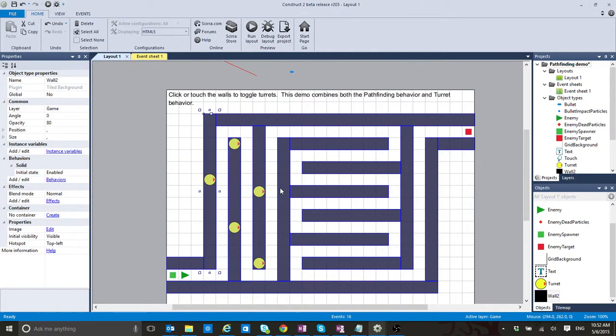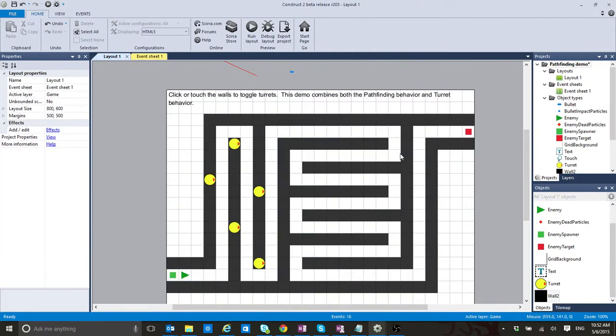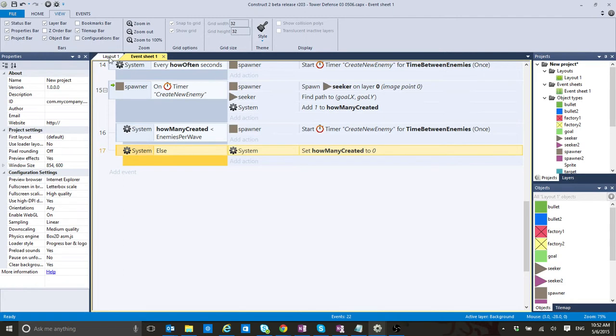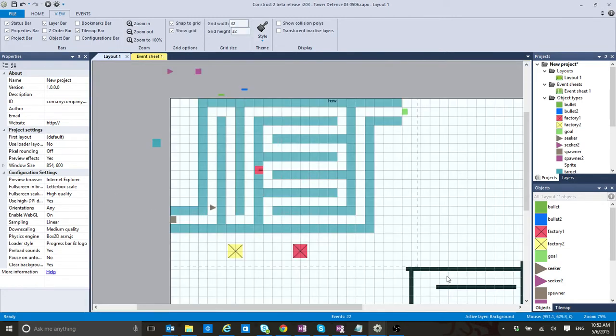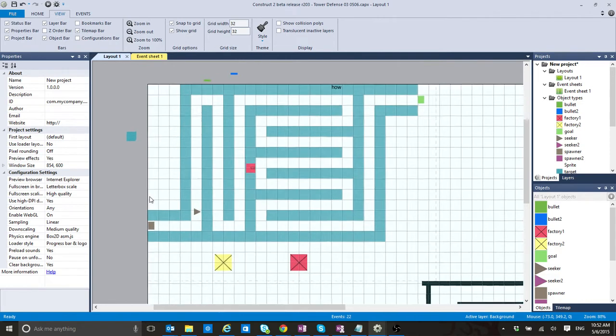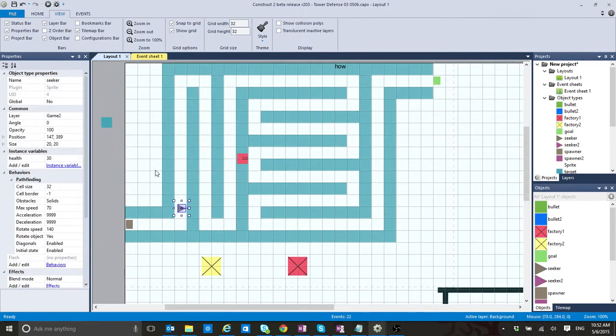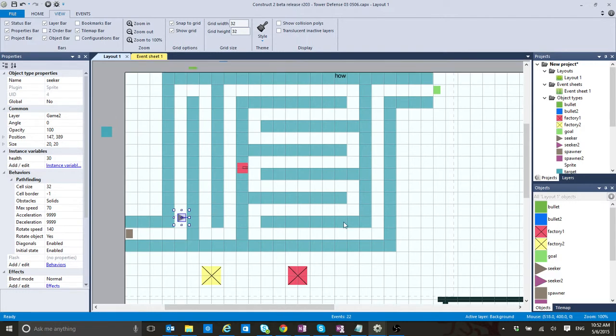So I opened the template that comes with Construct 2 that is for tower defense — turret defense in this case — and I copied the entire maze that we had here and used it on what we were creating. I moved these walls and modified the size of the enemies. I left it at one enemy type because it's much simpler to work with.